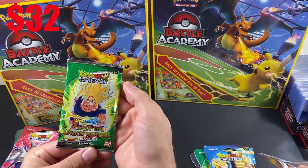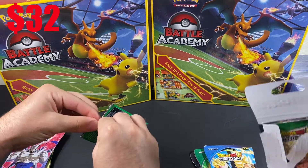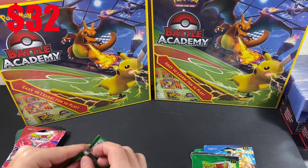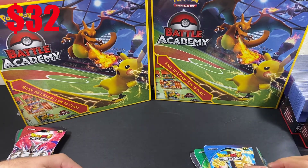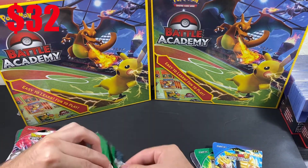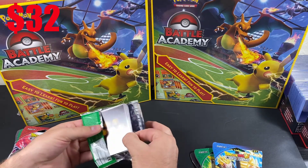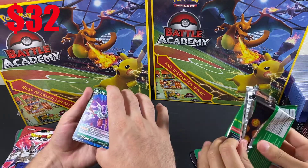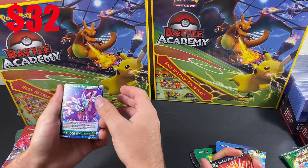It's nice looking pack art. I don't think you're guaranteed a holo in these, so if we do get a holo, it'll be a little bit of a bigger deal. The majority of my Dragon Ball Super openings have been Malicious Machinations and Assault of the Sands, just because that's the most prevalent at most retail places. So this will be new for me.